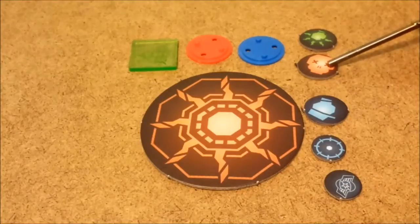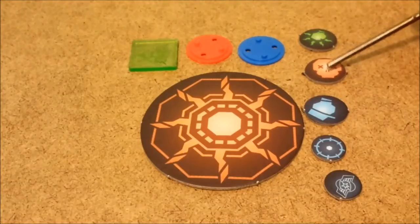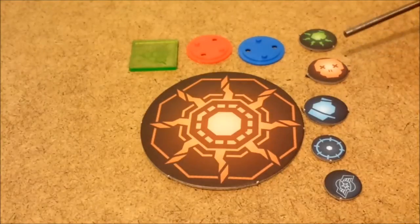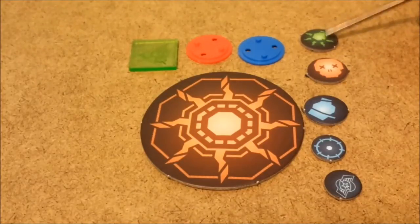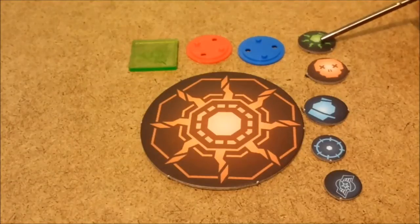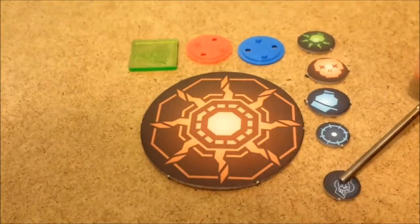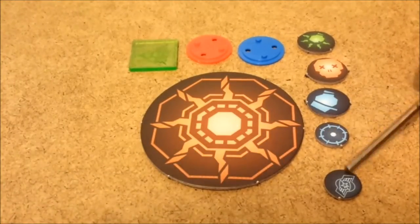This is a corpse counter. Any time anything dies — unless it's corroded, check the quick reference sheet — it leaves a corpse, which the Strain can then turn into a cheaper Strain unit. This appears to be the override token; if a unit has the override from one of the Strain abilities, put this on that card. This is a civilian. This is a target marker. And this is one of those infamous tactics points that the Vanguard have.